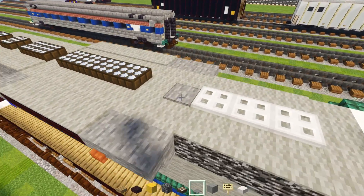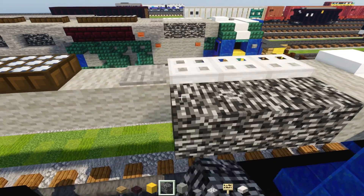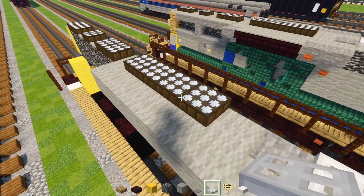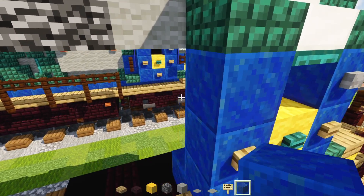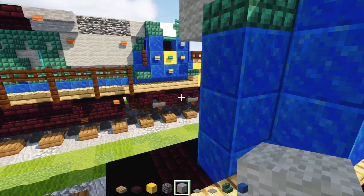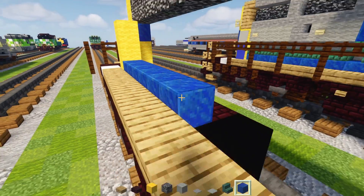Skip a block and add a stone pressure plate, then three iron trap doors. Over here add light gray wool and three bedrocks. Back over here add light gray wool to the side going all the way to the front, and light gray carpet right at the top of these bedrocks. Then go down over here and add lapis lazuli three blocks tall, dark prismarine stairs with light gray wool inside, and lapis lazuli all the way across the bottom row.